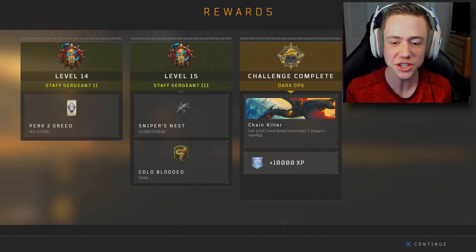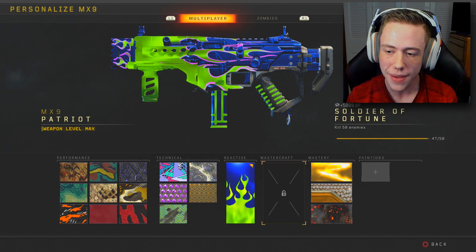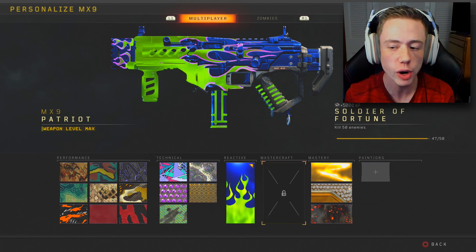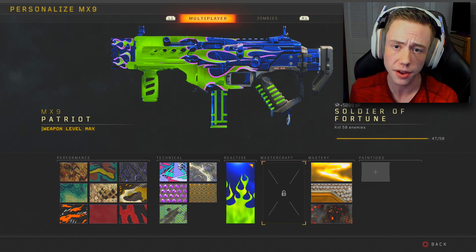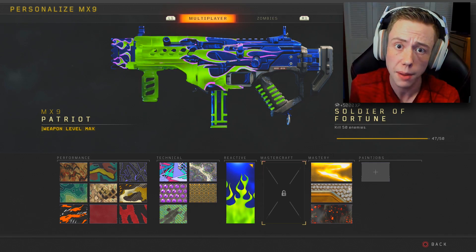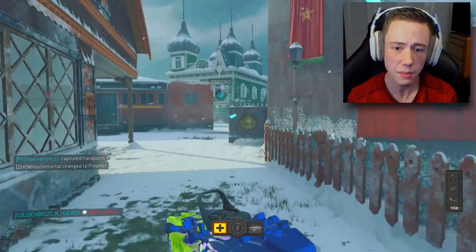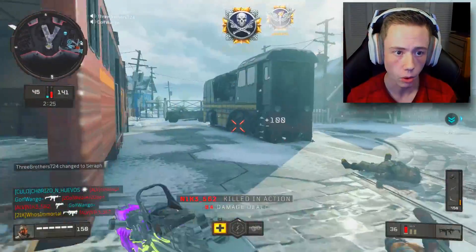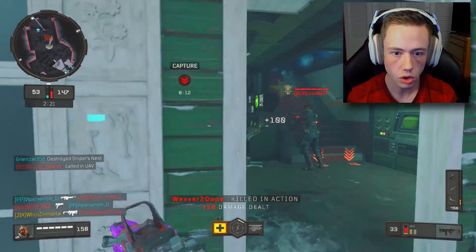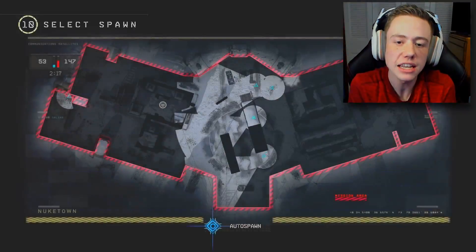I'm going to hope we unlock the Mastercraft camo. Hold up — I got a chain killer that match! Boys, we got a chain killer out here. Let's see where we are on Mastercraft: 47 out of 50. We need three more kills to unlock the Soldier of Fortune Mastercraft camo. That should be like eight seconds in the next match at the rate I'm playing. Let's jump into one more game and unlock this gorgeous new camo. We're joining this game late, but I don't think it matters. There's one, there's two, and there's three — we got ourselves a brand new Mastercraft camo.